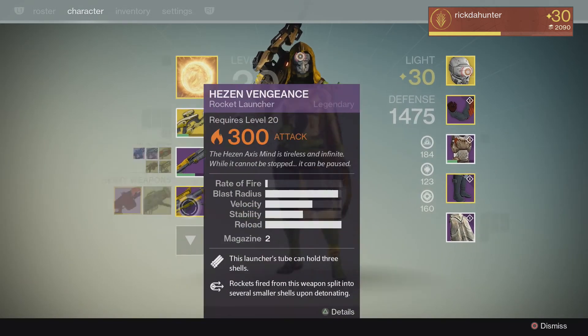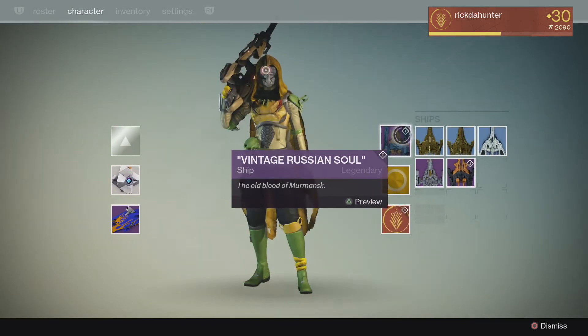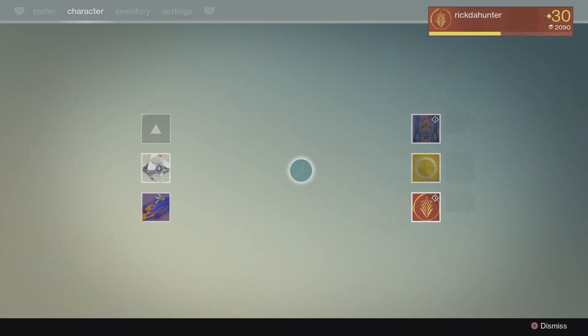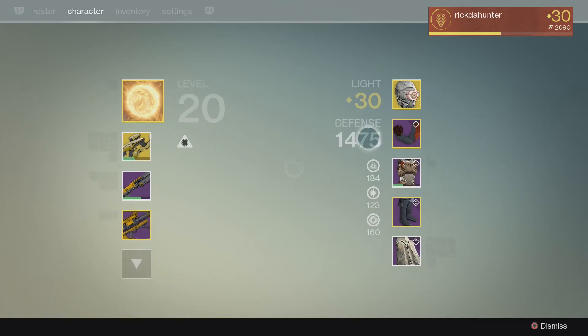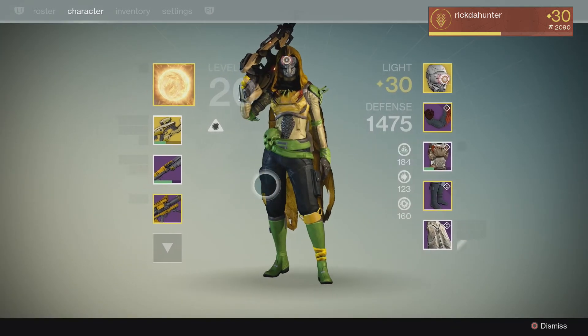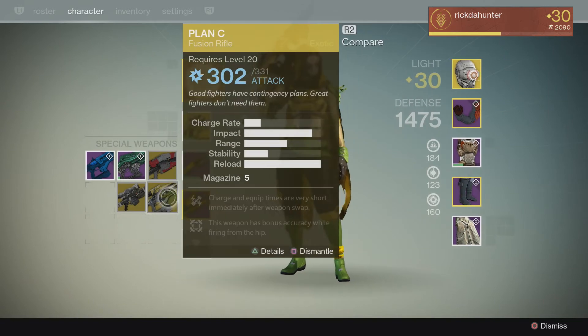Friday, they gave me the Glorioli Jump. And today, I got the Relentless Harness and the updated Plan C.